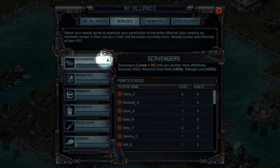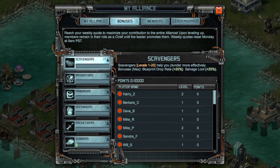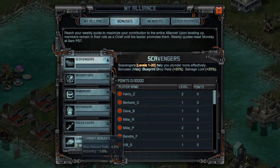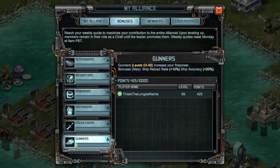Under the bonuses tab you will now see that any number of Alliance members can now contribute to one role. Note that new Alliance members will be assigned a role based on their level, so whether you're a level 1 or a level 99 there will be a role for you in an Alliance.